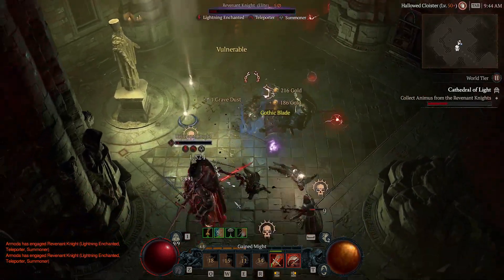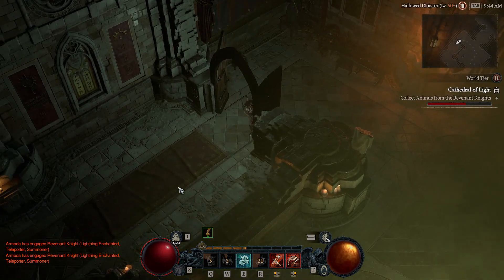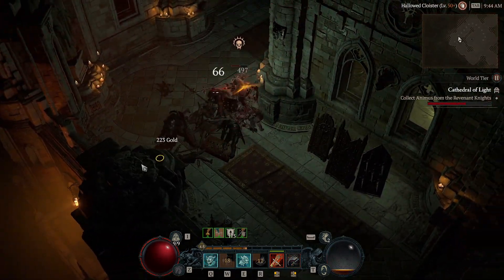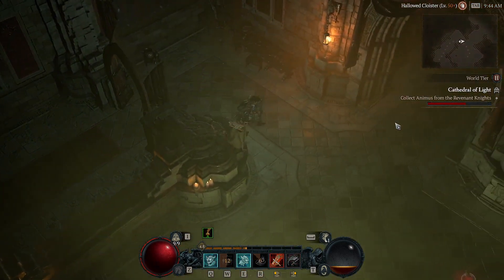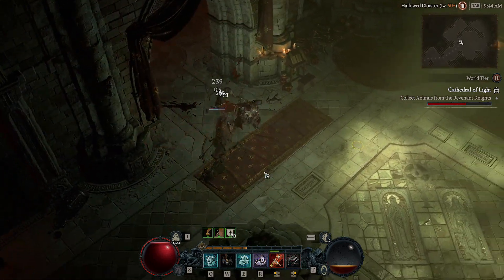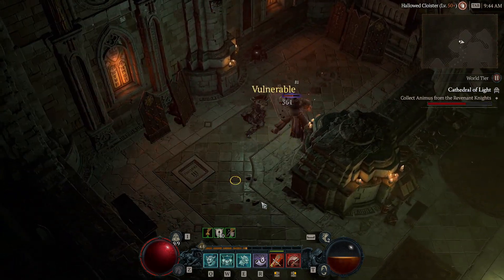The health didn't even go down - we have a lot of healing with this build. I chose not to go with Fortify generation because I don't think this build needs it. I heal when I spend Fury - that's the biggest one. I also heal from my Shouts. Right now I don't have a lot of vulnerability damage, but this is a vulnerability crit build. I have a decent amount of crit, but crit more matters for my Bleeds.